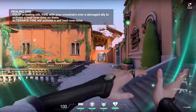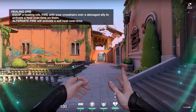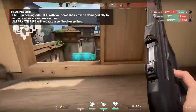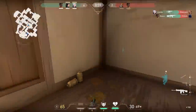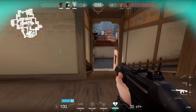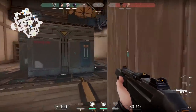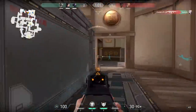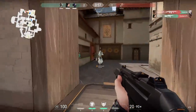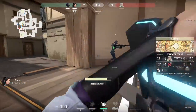Her signature ability is Healing Orb — a heal over time. Primary fire applies it to an ally, secondary fire applies it to yourself. If you take damage, you can heal yourself and it's really fast. It's sort of like Phoenix's self-heal, but the key difference with Sage is you can heal allies. If anybody is super low, you can heal them back up so they can take another fight.